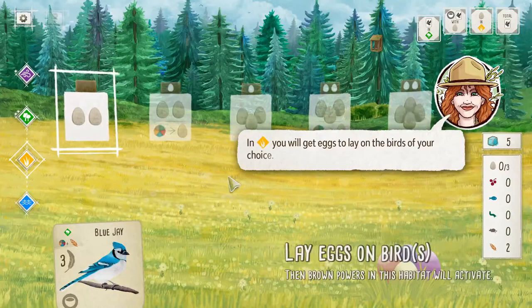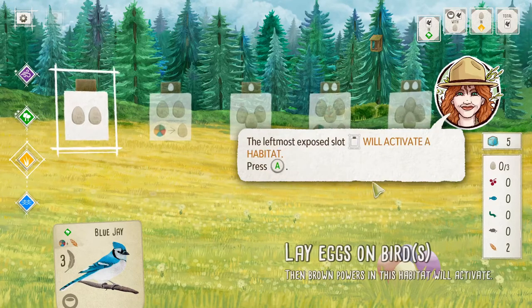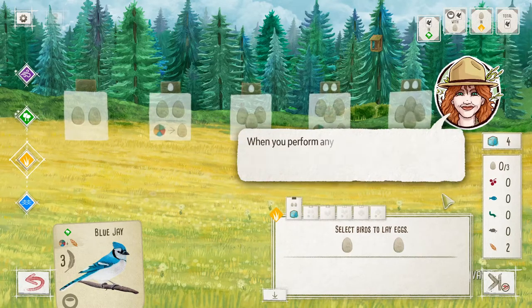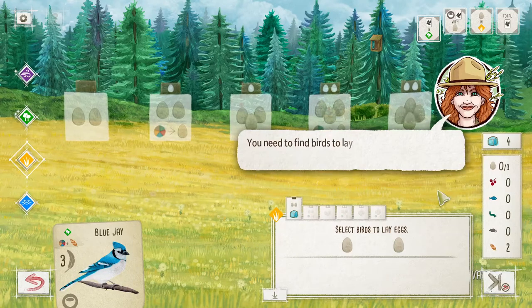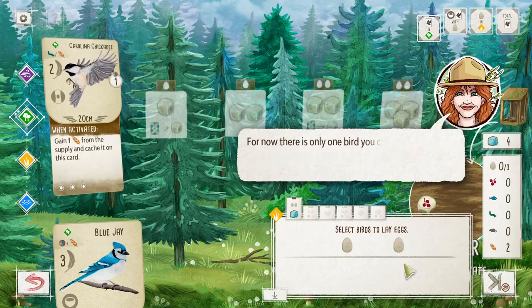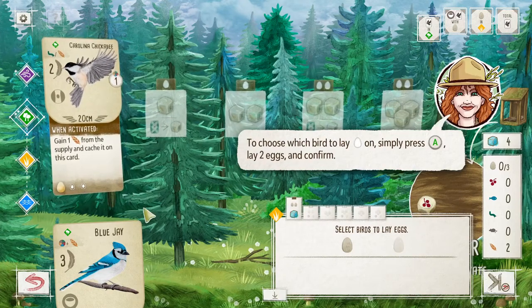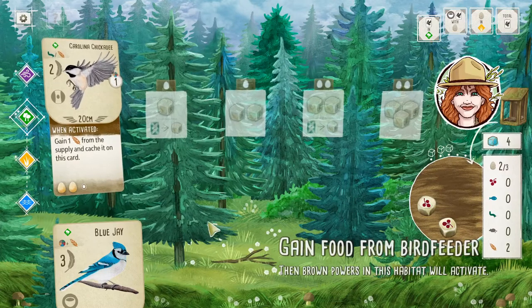Go to egg land — I forgot what this place is called already. You get eggs to lay on the birds of your choice. The leftmost exposed slot will activate the habitat. Choose where you want to lay your eggs. Why do I get two? That's just what it always is. When you perform any of the four actions you can switch between habitats. I need to find birds to lay eggs on — go back to forest. For now there's only one bird — lay two eggs on the chickadee. I have placed two eggs on the chickadee.